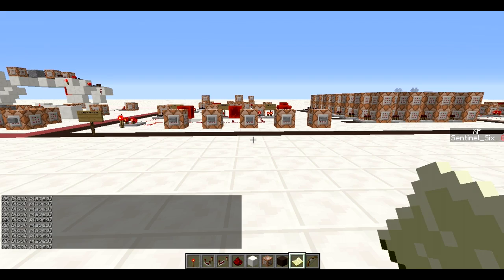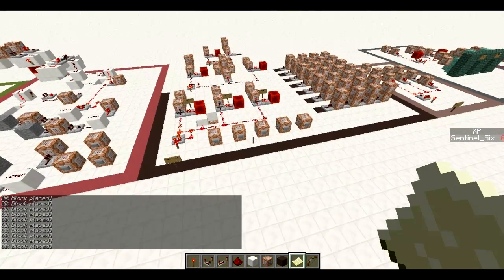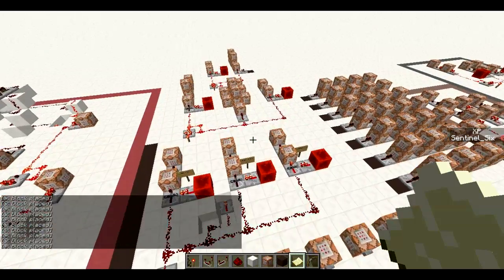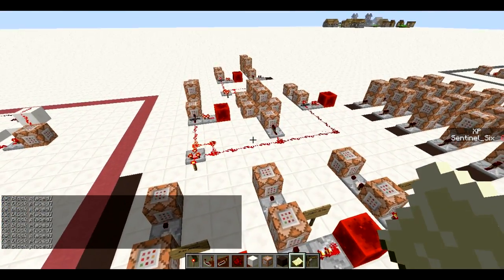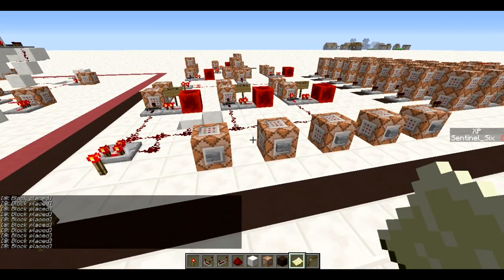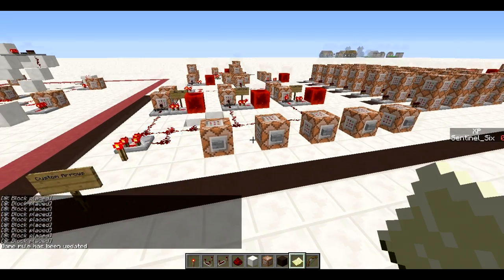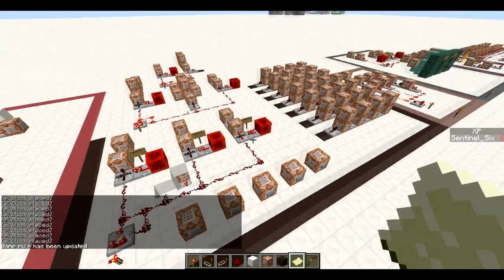Hello guys, SandersonGamer here. Today I'm making a continuation of the custom arrows video because I added a lot of custom arrows — I was talking with some friends and we came up with a lot of cool ideas. To start, I need to run 'commandblock output false' otherwise my chat's going to be spammed the entire time.